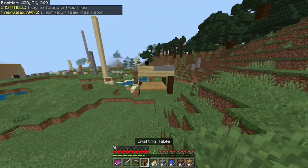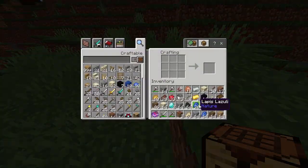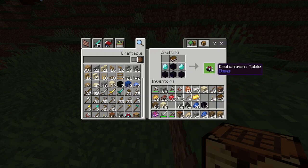Allow me to demonstrate. Now we can take a crafting table, place it down, put down some obsidian, some diamonds, and a book, and craft ourselves an enchanting table.